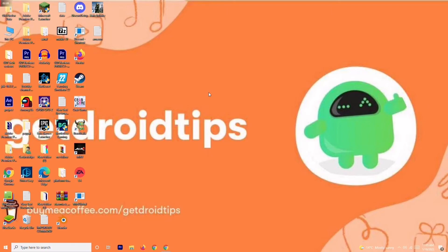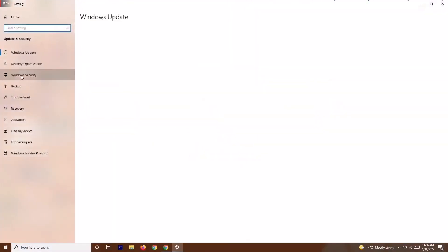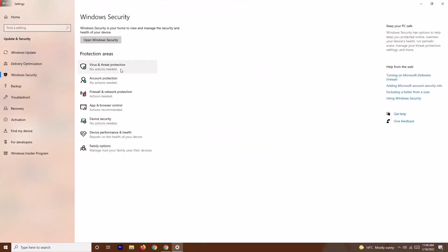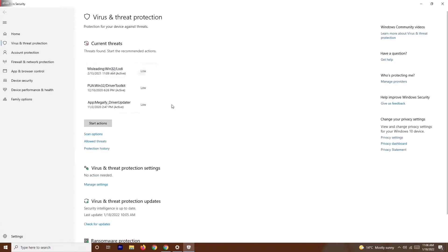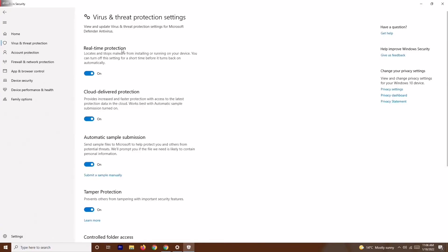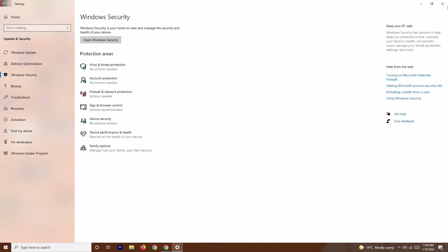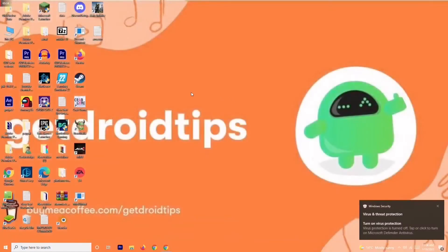If it's still not working, the next step is to disable real-time protection. Go to Settings, then Update and Security, then Windows Security. Click on Virus and Threat Protection, scroll down, and click on Manage Settings. Turn off Real-Time Protection. Once this is turned off, try to play the game — in some cases this has helped.